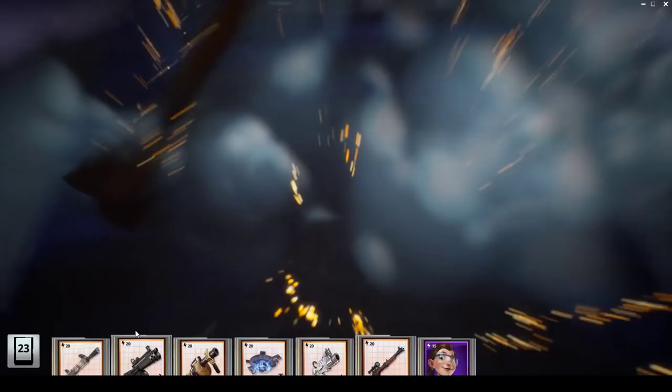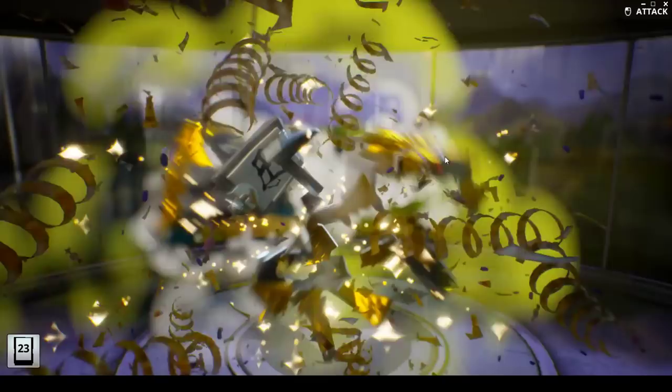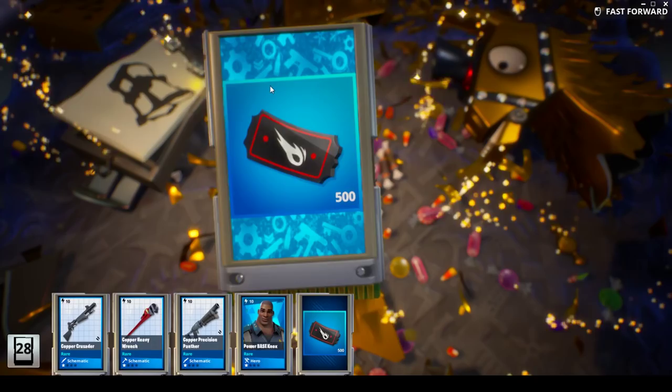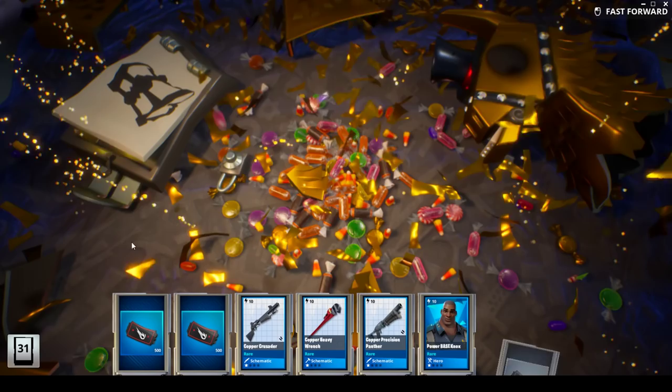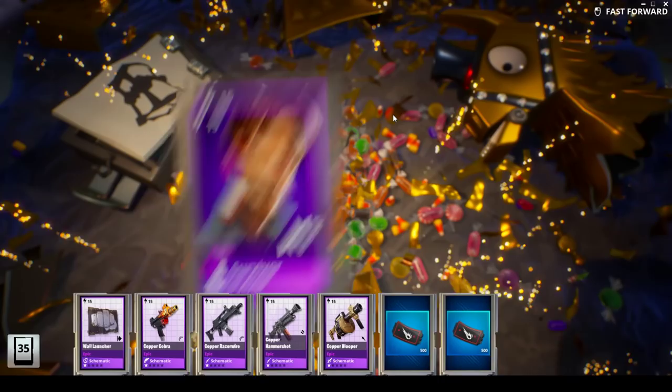We got the space invader pistol, which is interesting. The room sweeper — that is an absolutely amazing weapon. It will eat through shotgun ammo in a heartbeat but does an insane amount of damage extremely fast. We get some more blockbuster tickets. Power base is one of my absolute favorite constructors in the game right now, mainly if you're doing the big builds. Got grenade launcher, hammer shot, razor wire — keep them coming.